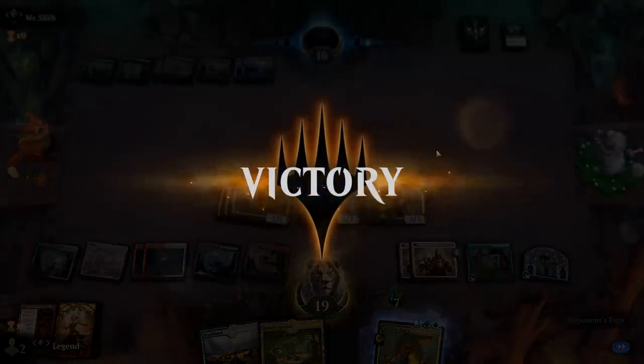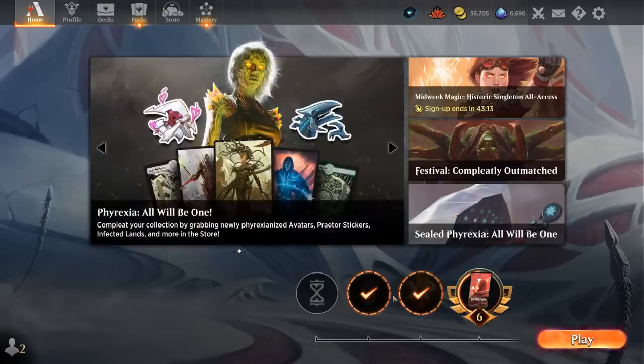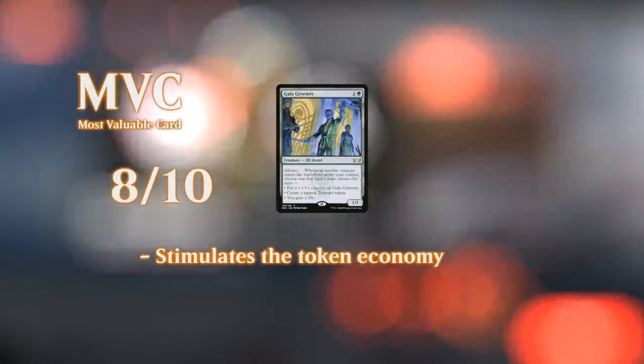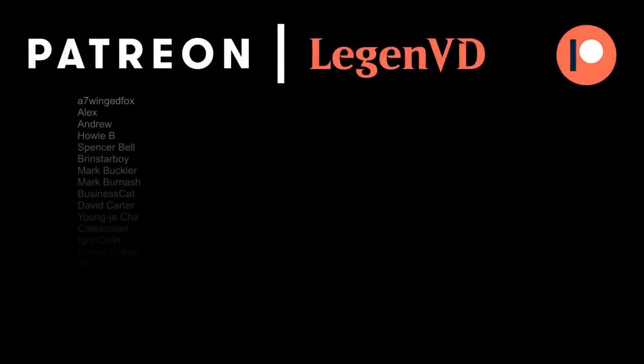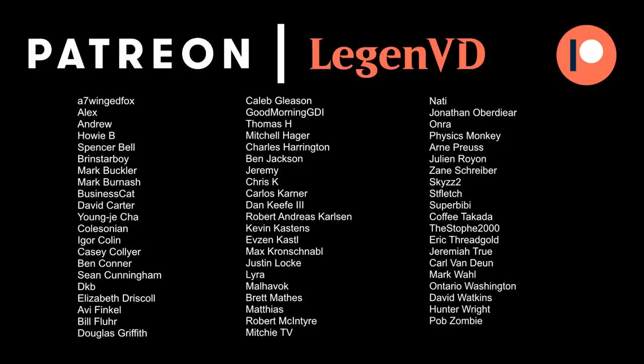So we got to see our Naya tokens deck in action, and yeah, the deck is capable of some incredibly explosive starts, especially now with Mondrak doubling all our tokens. Of course it's a bit light on interaction, so it can be overrun and doesn't necessarily come back from behind — especially without the Gala Greeters plus Stimulus Package life gain. Against a Poison deck, gaining life isn't the answer. Don't expect it to be the most competitive deck in Standard, but it can certainly do some very impressive things. Thanks for watching, hope you enjoyed, and as always have a nice day. You can become a patron yourself at patreon.com/legendvd.